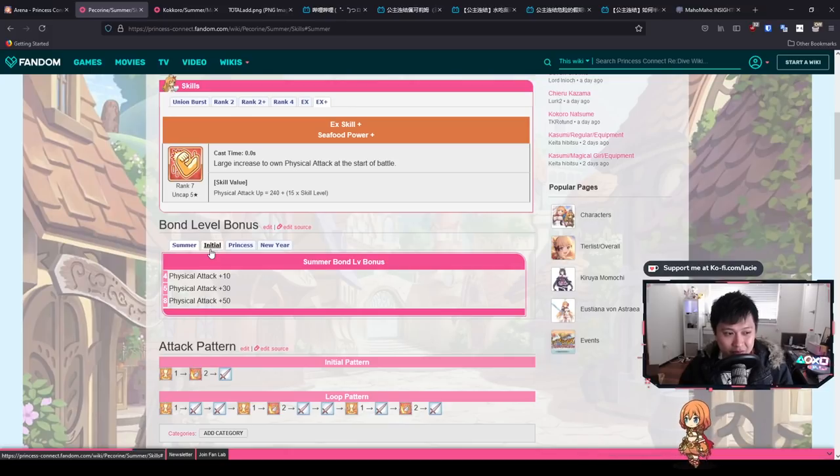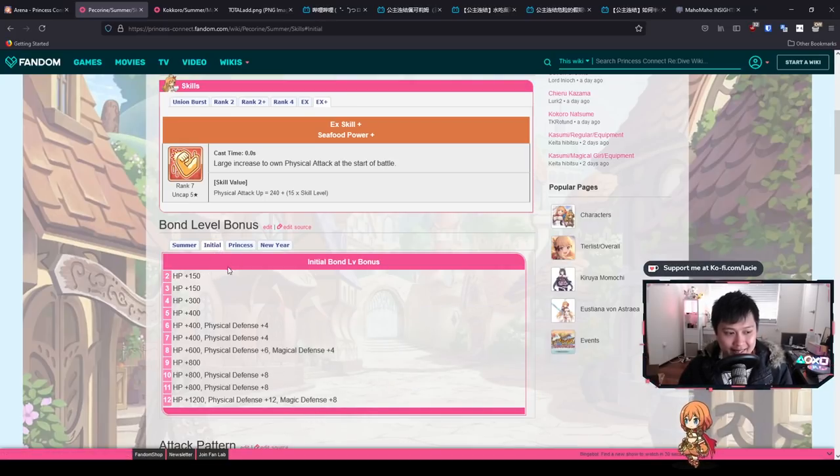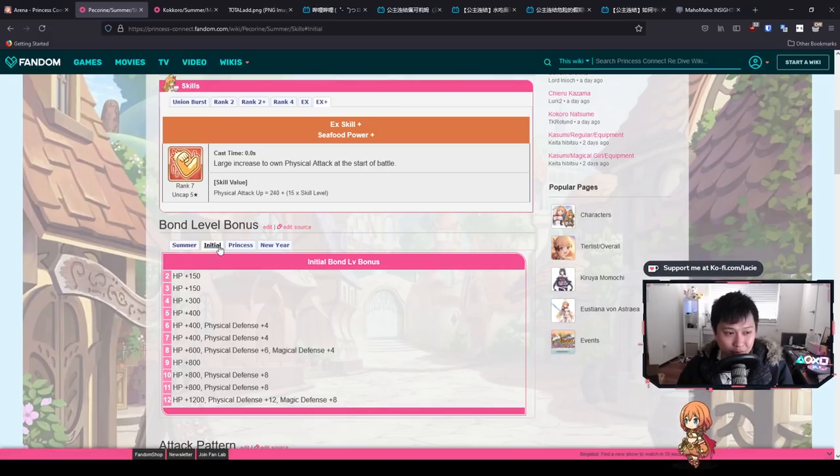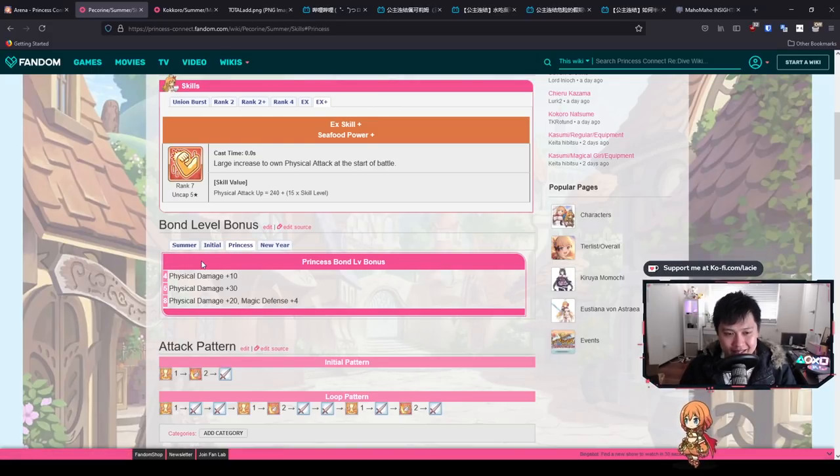You can see the importance of raising bond levels of alternative characters. For Pekran it's pretty useful — she is quite good when she gets her six star, as she is one of the first units to get one. You'll also want every alt of Kokoro and Kiaru, because princess Kokoro is just really good, and summer Kiaru as well as new year's Kiaru is exceptionally good.